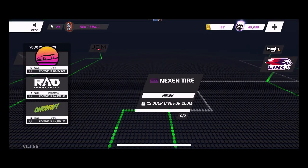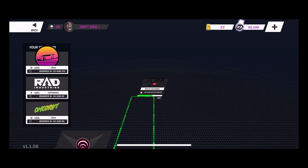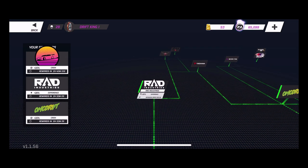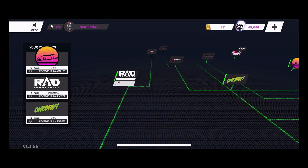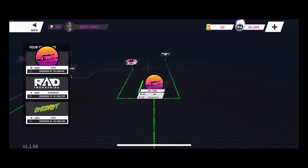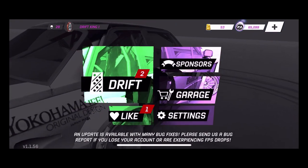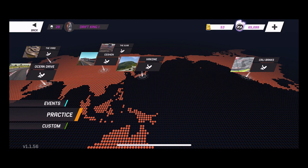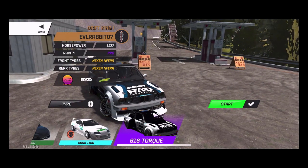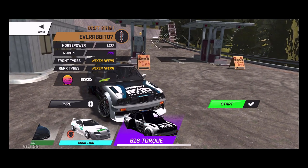Another change I noticed is they got some more sponsors — they got HGK, Fly One, JDM of California. I did actually get my Rad Dan sponsorship. If you guys were watching a previous video, I was trying to get that sponsorship and I did get it. They also have GAD Tires. There are a lot of new sponsors. We're going to go to Hakone to show you — as you can see, 1137 horsepower pro-level E30 rotary.